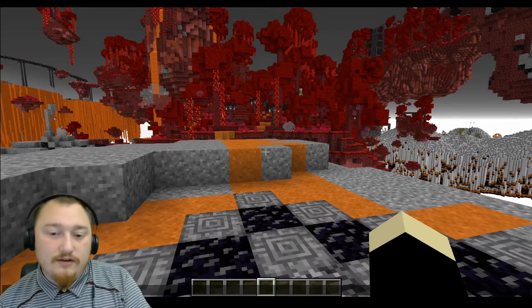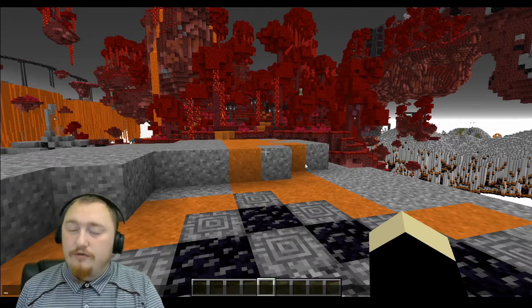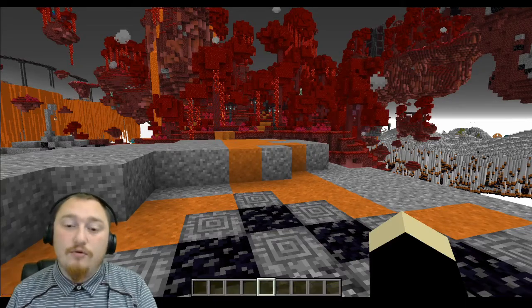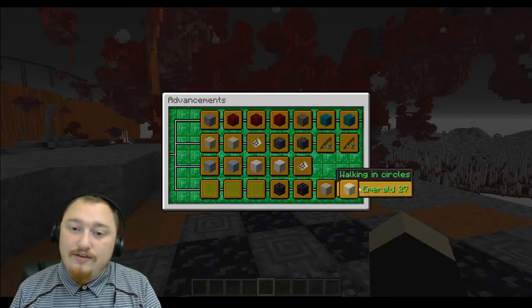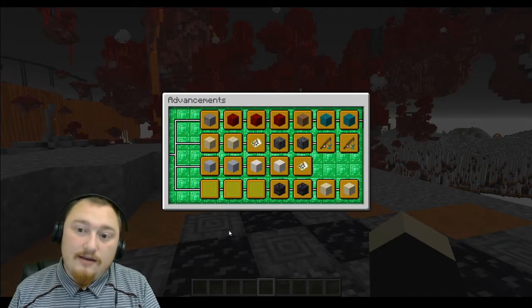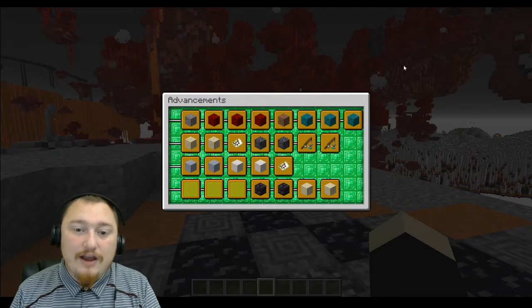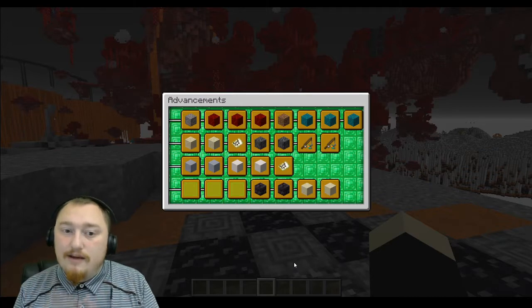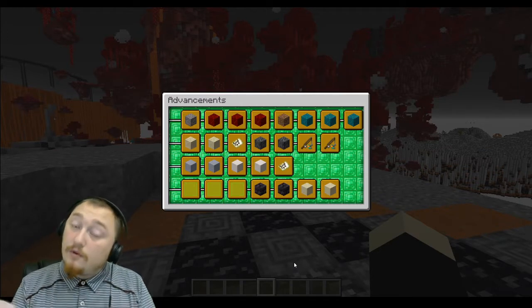If you want to see the order of the emeralds, you can check the order of the areas in the video description based off the order of the emeralds, and you can see a full list of where each emerald might be located. In case you haven't unlocked all those advancements yet, you can get a general overview of which area each of these emeralds are in.